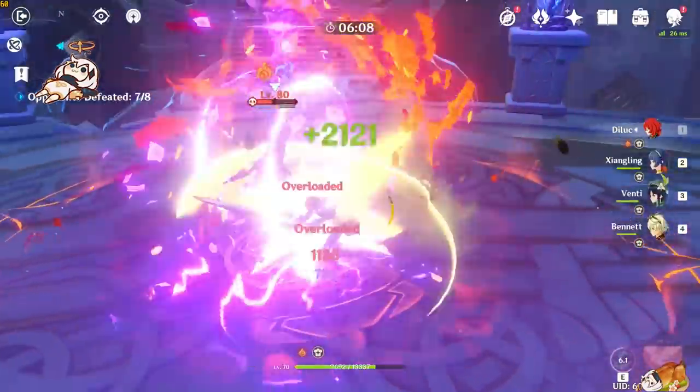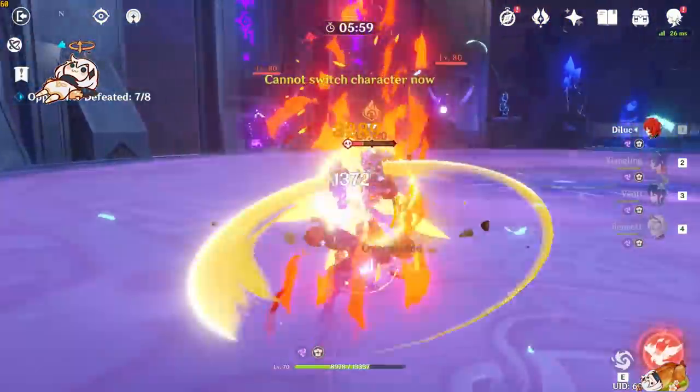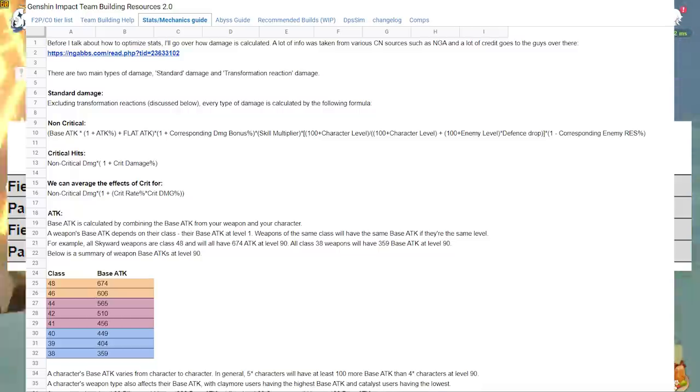Now that we understand exactly how we get these elemental particles, how much do they actually give us? Fortunately, this has already been tested and calculated by people far more patient than I. The chart on screen was created by Robin and is part of his Genshin Impact Team Building Resources 2.0 spreadsheet. This spreadsheet was the first resource I ever read on Genshin Impact when I was trying to learn more about it when I started getting into the game. It is a fantastic resource for just learning the basic mechanics of the game and I highly recommend you check it out - link in the description. Both myself as well as all of the theorycrafters over at the RK Ching Mains Discord server have yet to find any inconsistencies or inaccuracies in this spreadsheet, so it's a very good resource to look over.